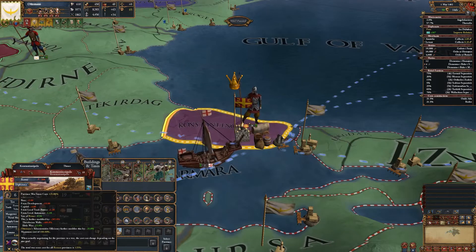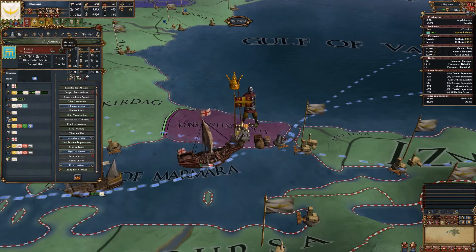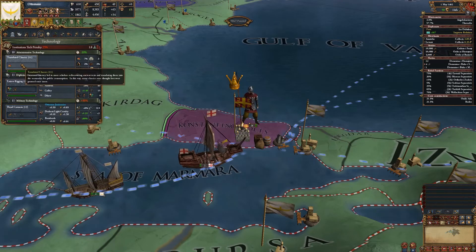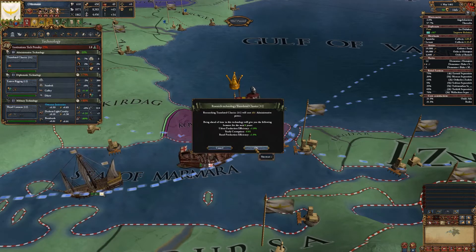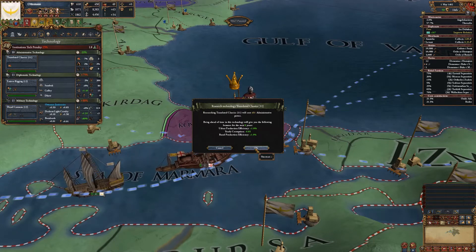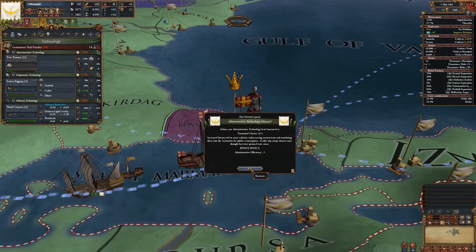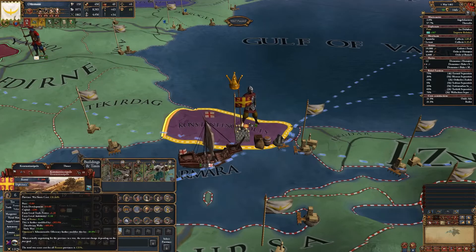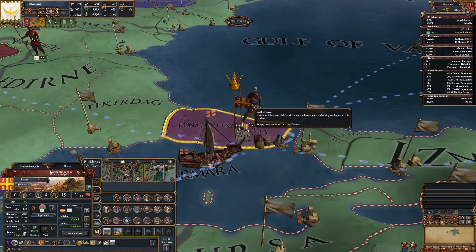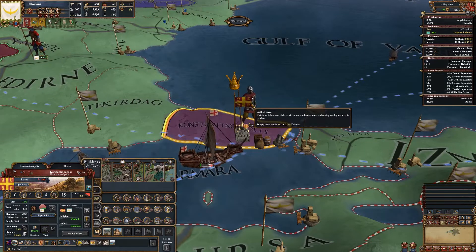Administrative efficiency further modifies it by negative 25%. I did the bureaucracy reform for 2.5%. The next admin tech actually gives 5% admin efficiency, so I'm gonna go ahead and grab this. It also gives yearly corruption reduction and production efficiency. I'll take that. It dropped it by 4%, so that's 10% less — about 109% war score cost then.